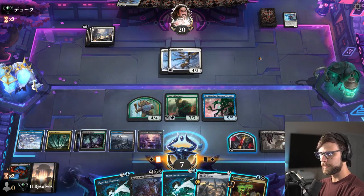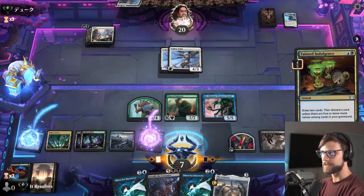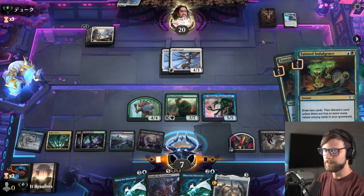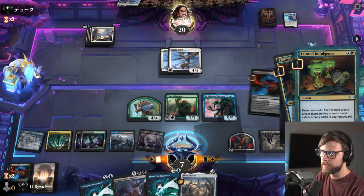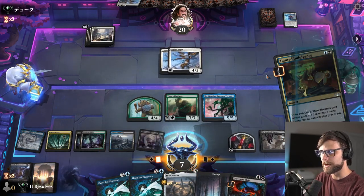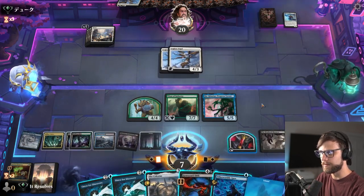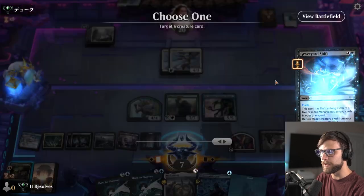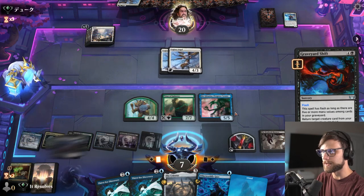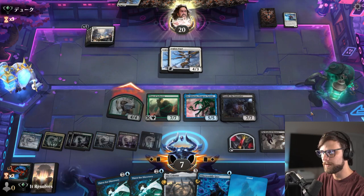We'll go ahead and Tainted Indulgence first — this is going to copy, which is phenomenal. Another Graveyard Shift. With that in mind, we can definitely discard the Toxroll because we can pull it back. Let's go ahead and Graveyard Shift for the Toxroll, just so at the end of the turn there's very little they can actually do. We obviously don't attack with Jenga Taxus, but we do get to attack with this, which is great.